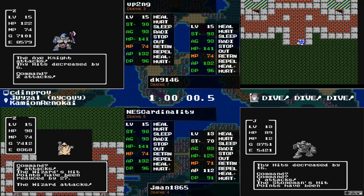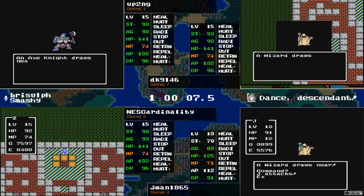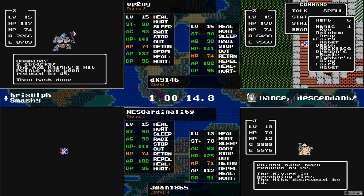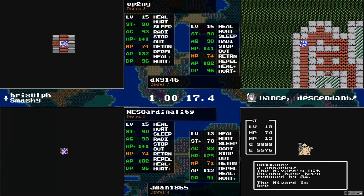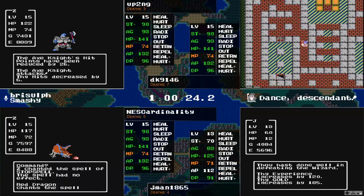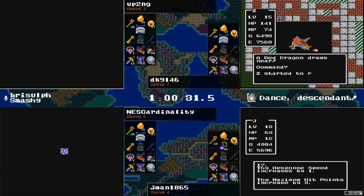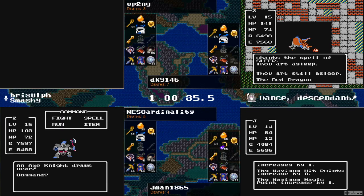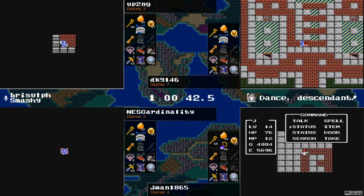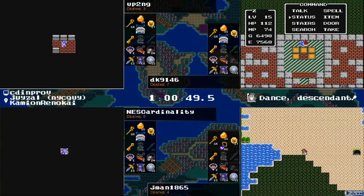NEScardinality is taking Wizard fights at least. Checking quickly into the speedrun's live channel — no one has finished the race as of yet, so you might see the first place finisher live and in color here on Randomania. Up2ng going after these Axe Knights, now less than 1,000 experience points away from the next level, getting another Axe Knight. Another Red Dragon for NEScardinality — tries a Stop Spell but it fails. NEScardinality had two spare MP to try something like that, spent it there, did not connect, runs off.